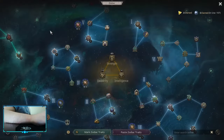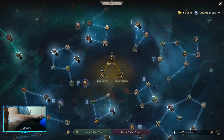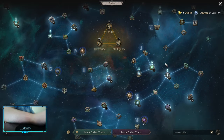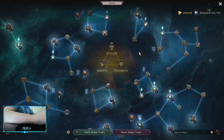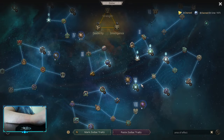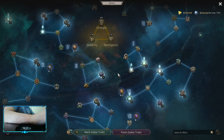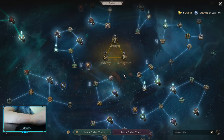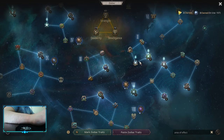For the area of effect tags, you can search them on zodiacs — just type 'area of effect' in the search bar, press enter, and you'll see every single AoE node. I highly suggest picking those up because you can get so many right now and it will help your clear tremendously.